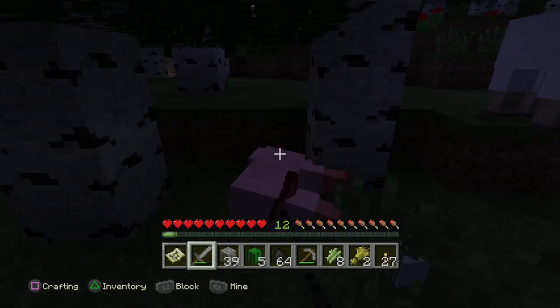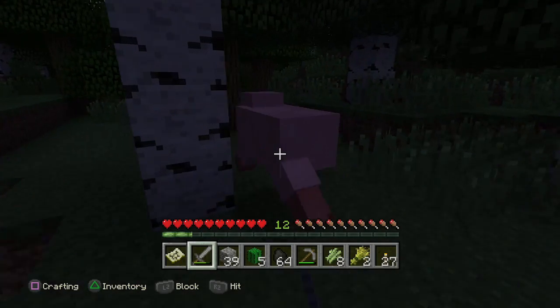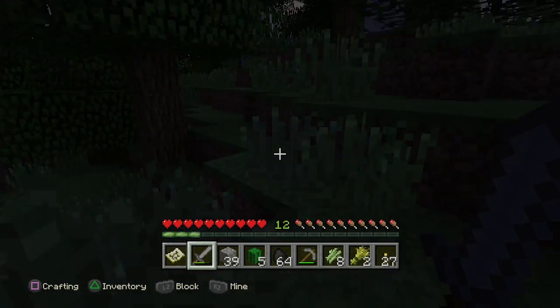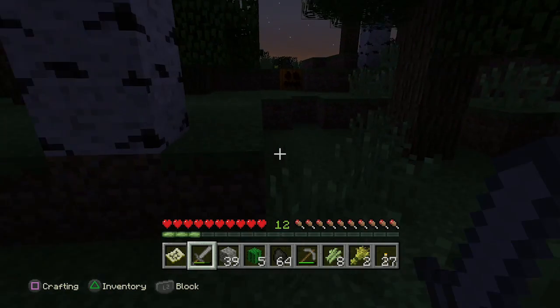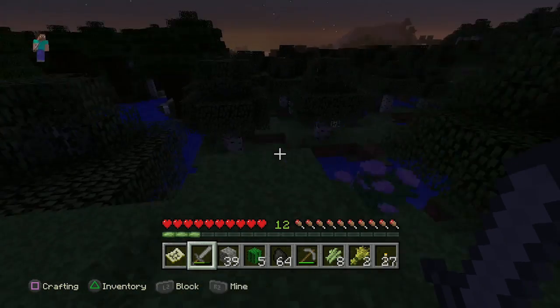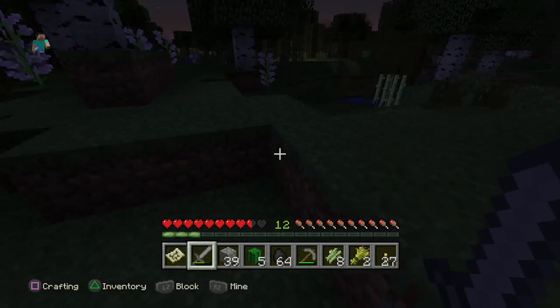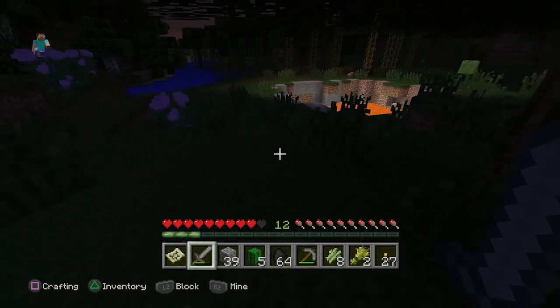I found a group of sheep. We're gonna kill all of them so I can make a traveling bed. I can just dig a hole in the ground. We got more pumpkins — and what is that lit up? That's probably a lava pit, actually. Yep, lava pit.